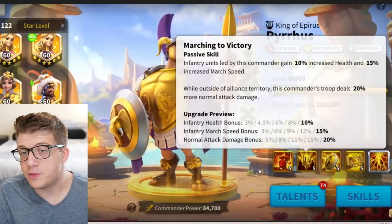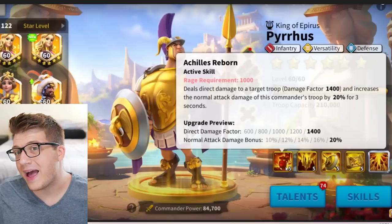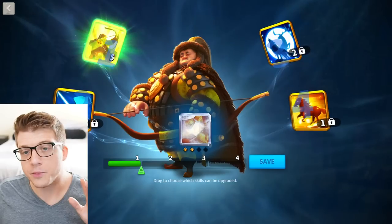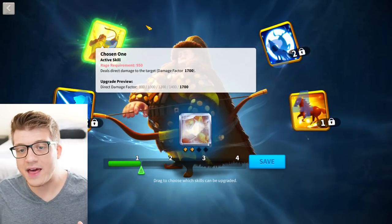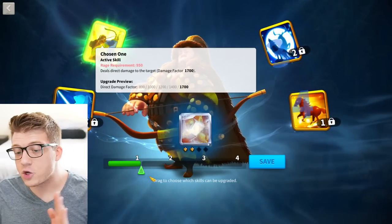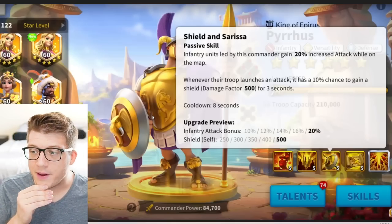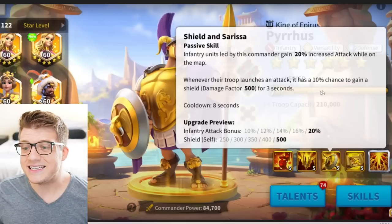If you're a new player, I recommend making sure the first skill has five skill points before you add an additional star to him, or at the very least use the skill lock function to ensure additional skill points only get added to the primary skill. The primary skill for any commander is typically the best and most important skill because it's the active skill that deals a large chunk of damage. Max out the first skill first before doing anything else, or use the skill lock feature so you can continue to star him up without worrying about that. His third skill says infantry units led by this commander gain 20% increased attack while on the map, and whenever their troop launches an attack it has a 10% chance to gain 500 shielding factor for 3 seconds, with an 8-second cooldown.